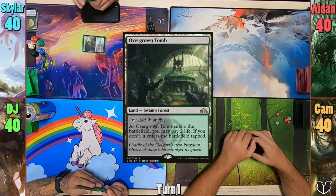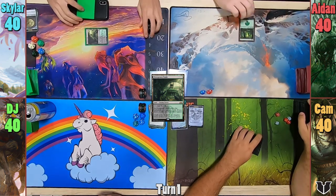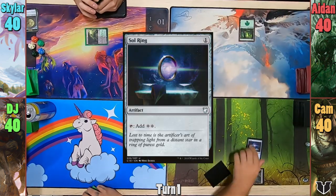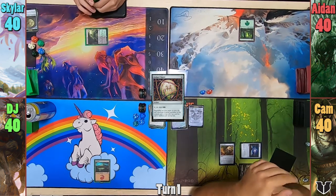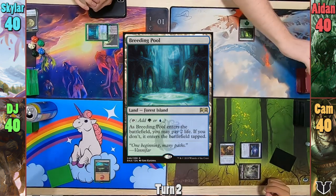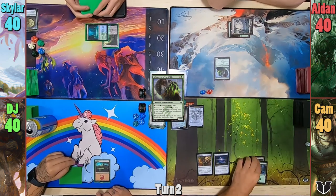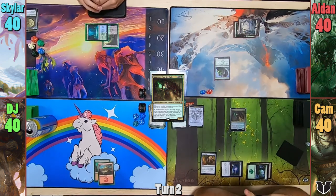Skylar plays a tapped Overgrown Tomb, trying to blend in with his Abzan and Golgari opponents. Aiden plays a Forest and passes. Cam sets down the card he drew, plays a Swamp, casts Sol Ring, and then uses the Ring to cast a face-down card, a Golgari Signet. DJ plays a Mountain and passes. Skylar plays a tapped Breeding Pool and passes as well.